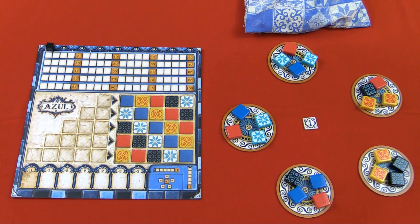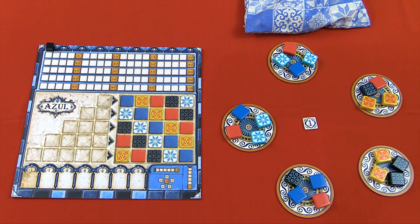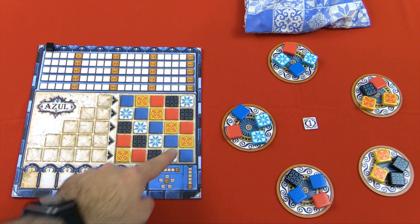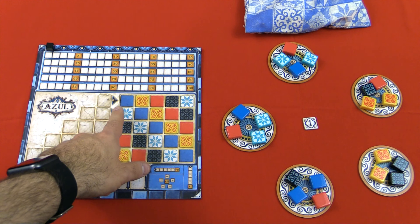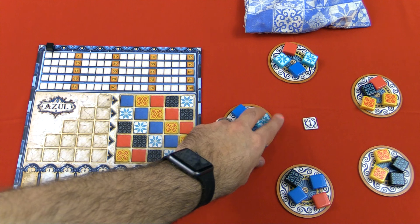I've placed one player board and the factory tiles on the table. In a two-player game you use five factory tiles, and for each additional player you add more, giving you more options. At the beginning of each round you deal out four random tiles onto each factory tile from the bag — that's how you get set up. The goal is to score points by placing tiles on your wall. The game is over when one player finishes one complete row, ending after that round. You acquire tiles through a drafting round — everyone goes around and chooses from one of these factory tiles, and you must take all tiles of a single color.